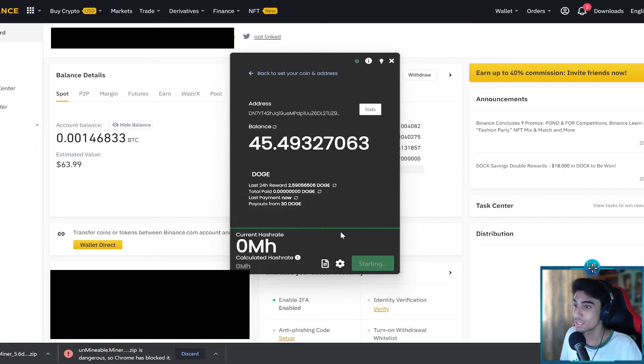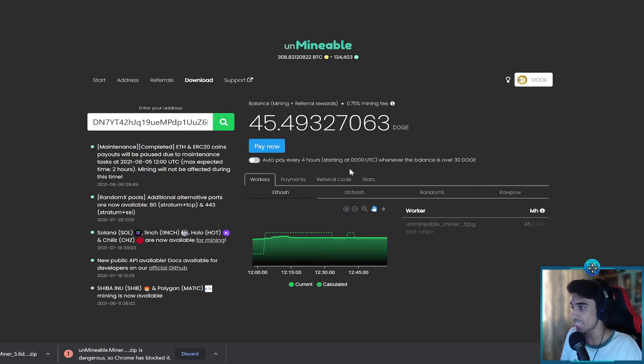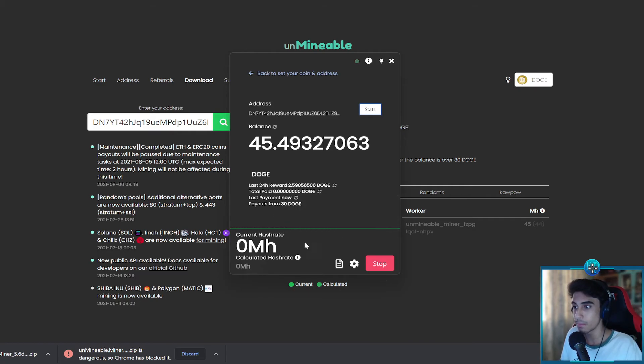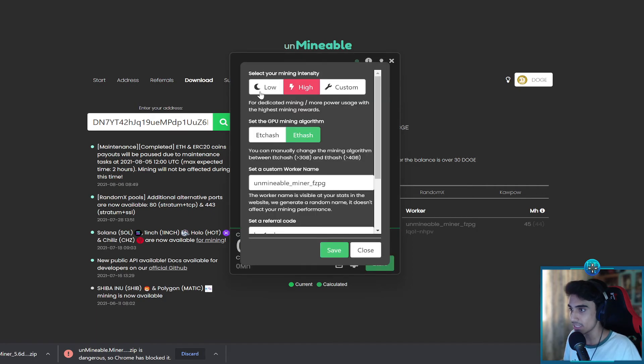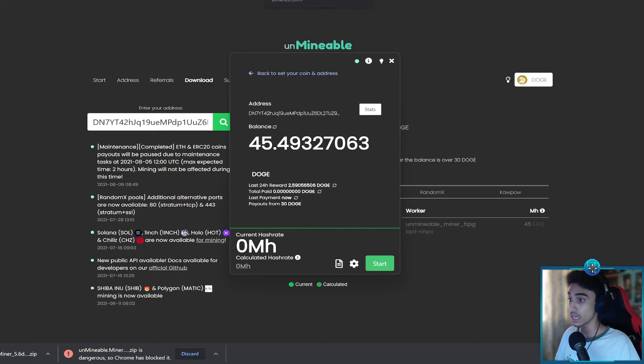Then press Start and this will begin mining — you're pretty much good to go. You can see all sorts of information on screen. Click on Stats to see all your mining stats. It will just be mining whichever coin you chose, and you can see your progress there. You can also go into Advanced Settings to choose low or high intensity, change algorithms, change the referral code, or set it to start mining automatically when the app launches.